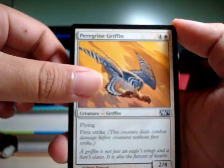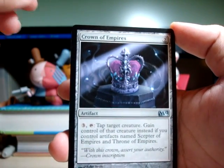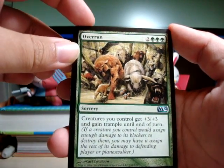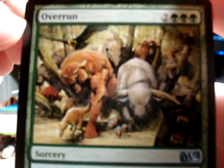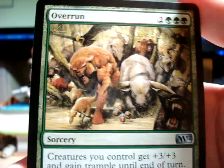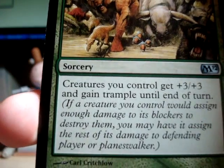Peregrine Gryphon. For our uncommons we have Crown of Empires and Overrun — we haven't seen this yet. This is supposedly an older card with really nice art. There's all the animals in the forest coming, creatures get a plus three, plus three, and trample till end of turn.